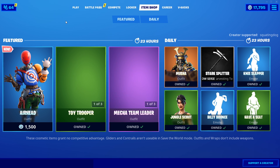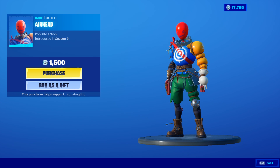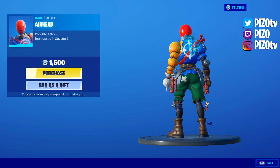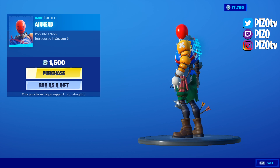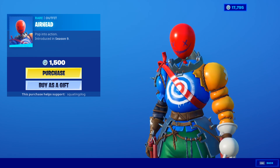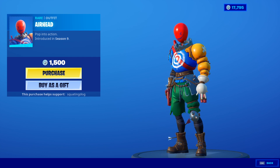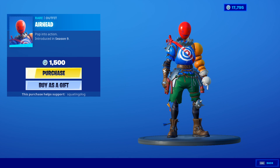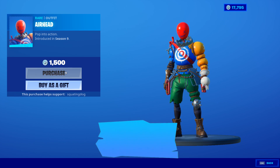Airhead is finally here — introduced in season 9, but it definitely only came out in Chapter 2 Season 2. I'm wearing a back bling, just disregard that. If you equip one, come to the item shop and you can preview it. Regardless, Airhead is here — 'pop into action' is what it says. I like the bear trap around the neck; I think it's cool. If you'd like to use me as your support-a-creator, that is piz zero — Piza with a zero.